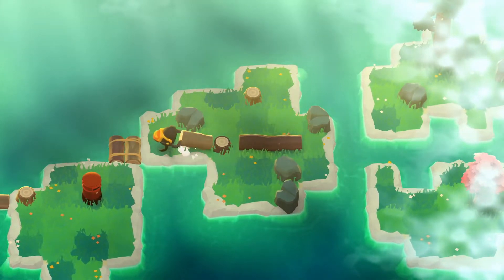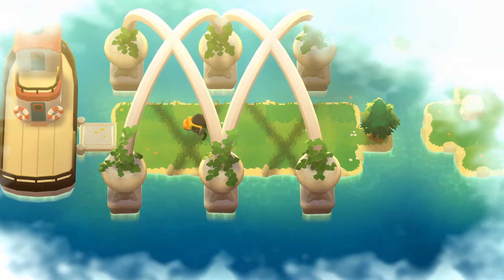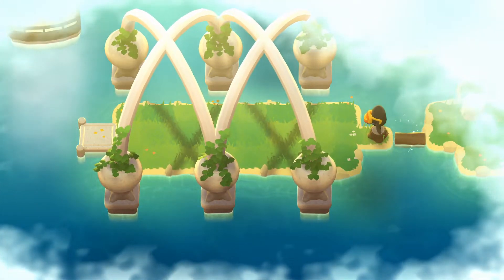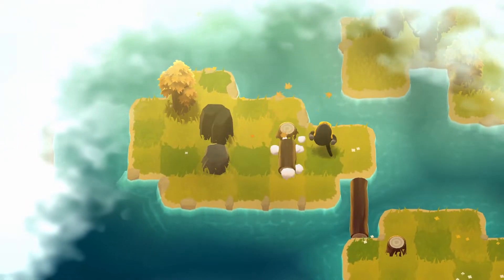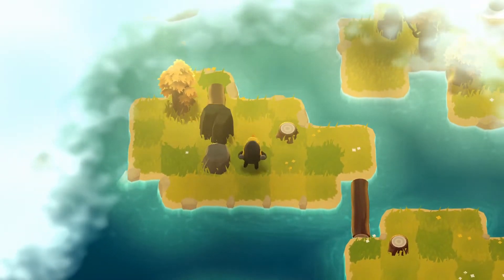Surprisingly, this game doesn't have any text-based tutorials telling you what to do — in fact, it doesn't really tell you anything at all. Instead, you just get put on the starting island which has one tree and only a single way to push it. The next one teaches you how to roll, the next one to flip. Soon, without telling you anything, the game has taught you everything you need to know to start tackling this absolutely massive open world.